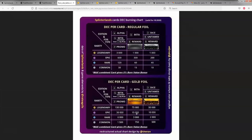Gold cards are worth much more. Like a gold alpha legendary card is worth 150,000 collection power. This is how your collection power is determined. Unfortunately, a common reward card from the latest batch is only worth 10 collection power.